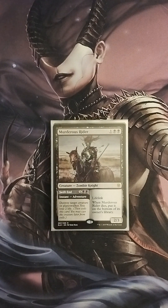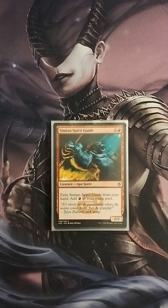Next we have Murderous Rider, a 2/3 Zombie Knight with the adventure Swift End — destroy target creature or planeswalker, you lose two life. When Murderous Rider dies, put it at the bottom of the owner's library. So we've got versatility with creature removal, life loss, and recursion. Then we have Simeon Spirit Guide, a 2/2 — exile it from your hand to add one red mana to your mana pool. It's basically used just as a ramp source.